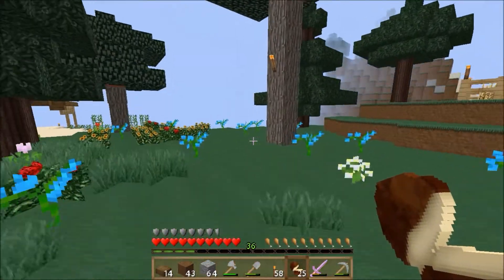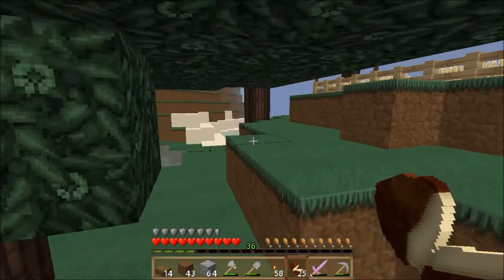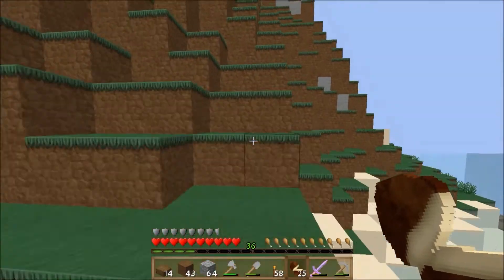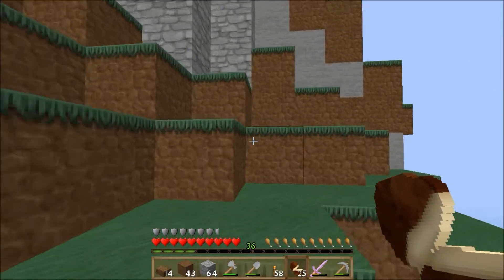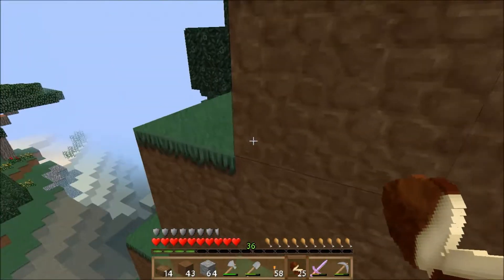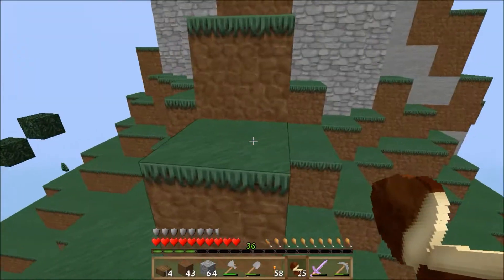I wanna make it freaking sweet. See, I'm thinking — how are we gonna get up there? We can't just jump up here all the time. We gotta like make a road to bring you up here. Maybe... no, I don't like that idea. I just came up with it but I don't really like it. Oh my gosh, this is gonna drive me insane.